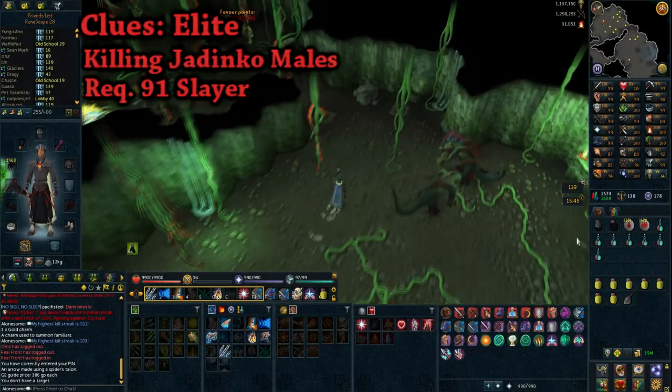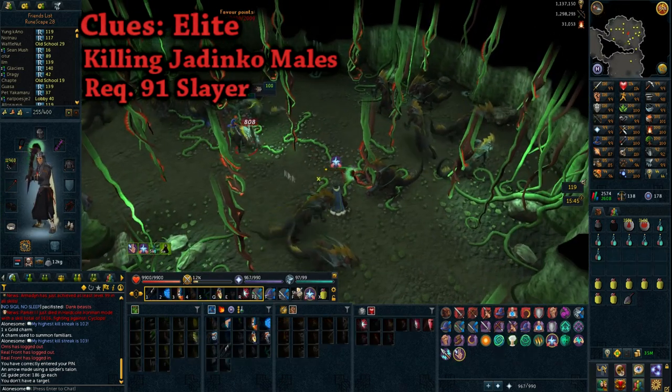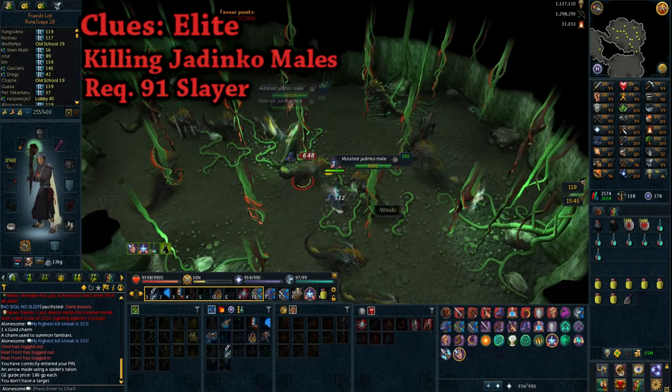Now we're at elite clues, and in my eyes there are two ways of farming them depending on what you prefer — the combat way or the skilling way. Let's have a look at the combat method first.